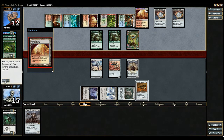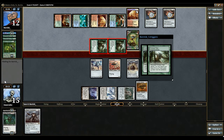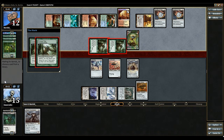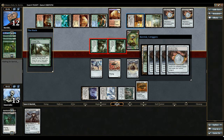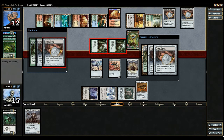So it looks like he bounced the haste, +2/+0, and vigilance land back to his hand. He's going to get in for 12 here — I'm not going to block. My best course of action depends on what he gets; he could just win here if he has any way of making his guys bigger. Really need to draw those Ancient Grudges to take care of these Amulets — they enable his whole combo.